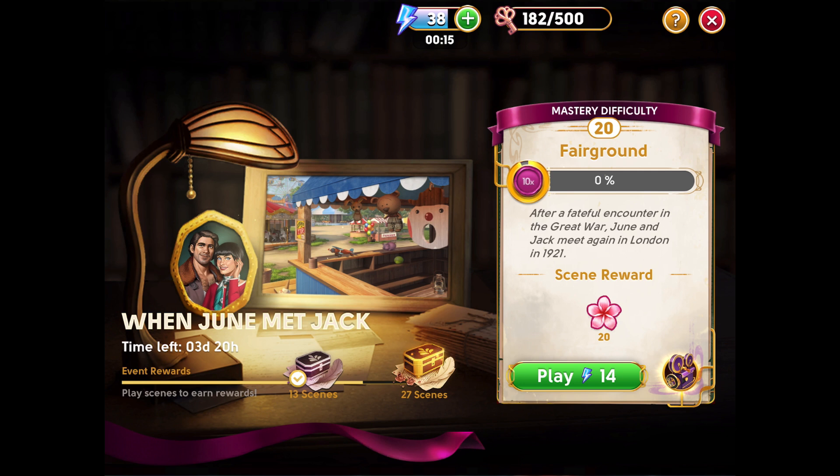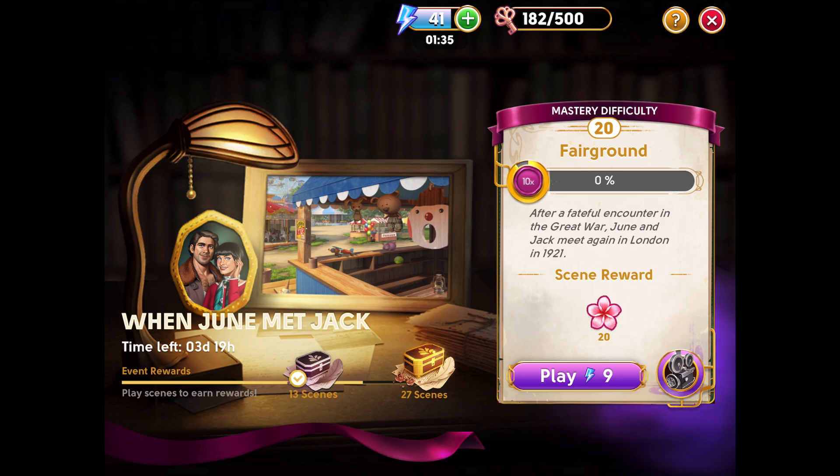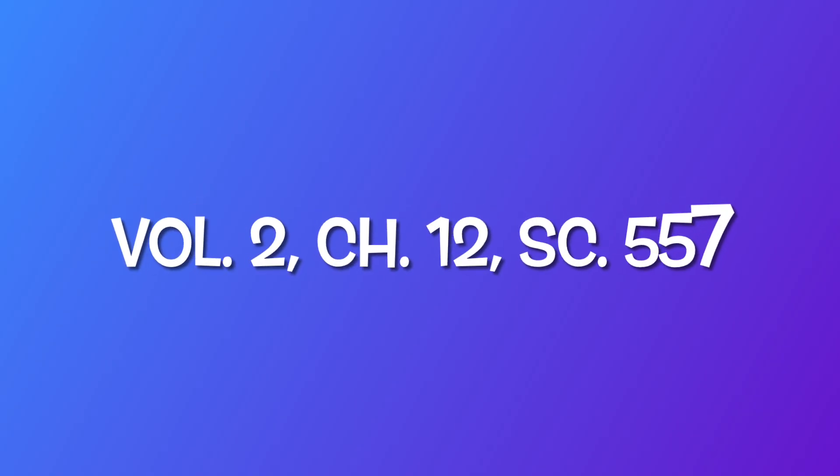Remember to activate the energy discount, so we only need 9 secrets energy to play each round. The scene reward here is 20 flowers. Speaking of that, this comes from Volume 2, Chapter 12, Scene 557.